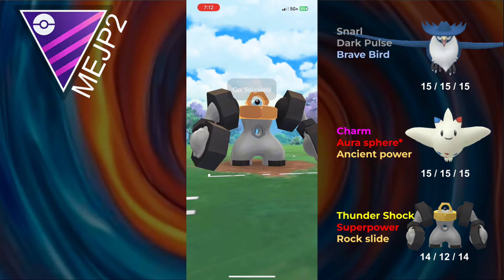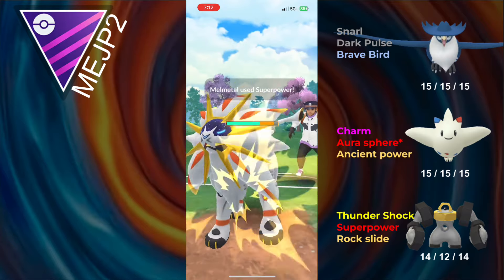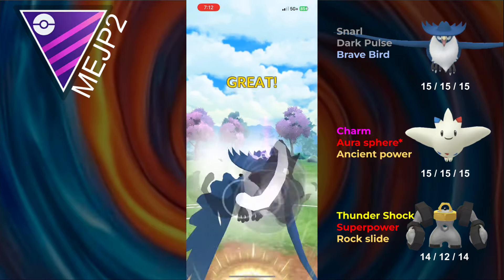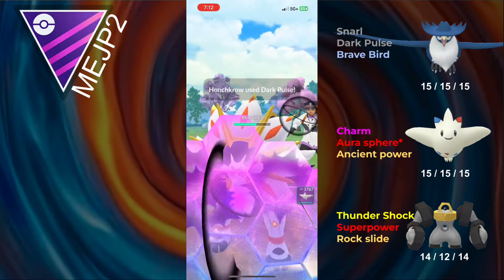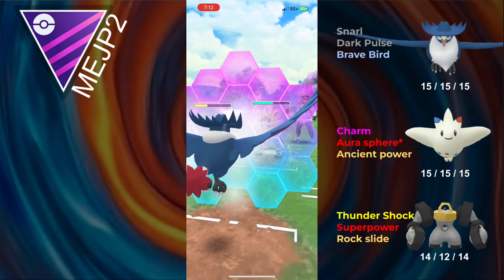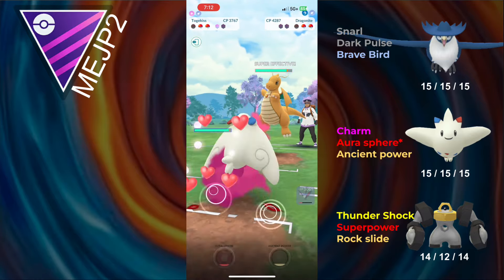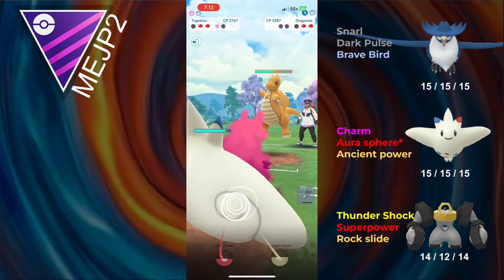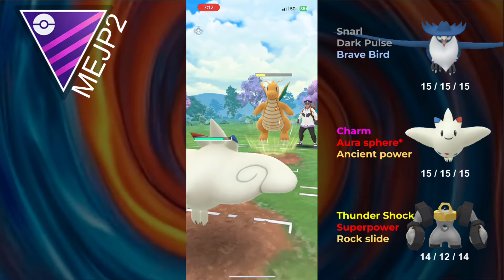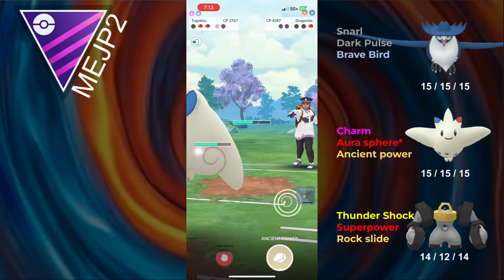Aqua Tail does some okay damage and it nearly takes me out, but when they send in Solgaleo, I'm able to go for a Superpower which does some nice damage, probably gets them into range for a Dark Pulse, and it debuffs me, making sure that only one Fire Spin goes through. They shield again and they're going to have to go for a move. If it's an Iron Head, I get taken out, so I'm going to just shield to be safe. The opponent sends in Dragonite, and I immediately send in Togekiss. This matchup is kind of over because they have nothing that can take out Togekiss with one hit, so I can just save my shield.